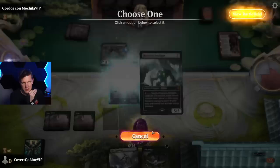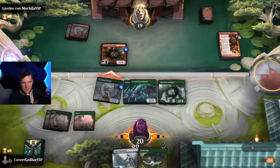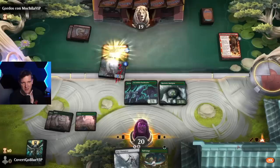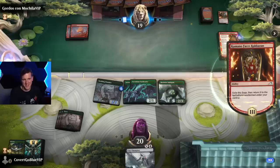We might end up blocking with one of these depending what comes out — Kimano faces Kakazon. Thermo Alchemist — it's a 1/4 defender. We got Tail Swipe though. Prototype — guess it still doesn't get the job done. See if the opponent wants to block — they do. Maybe. Yes. Okay. Kill it — get out of my way, I've got a bunch of 2/1s that need to attack.